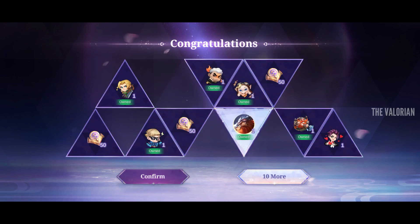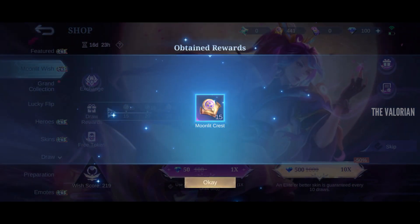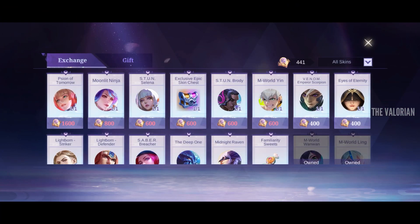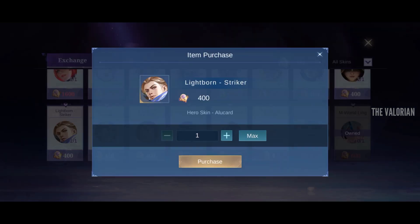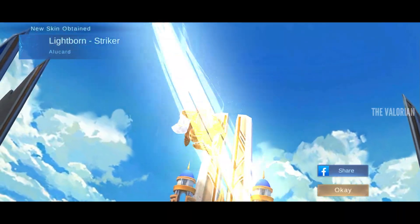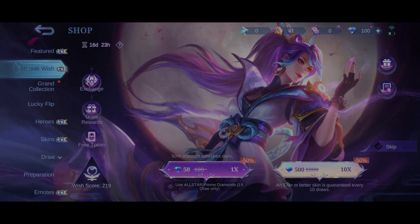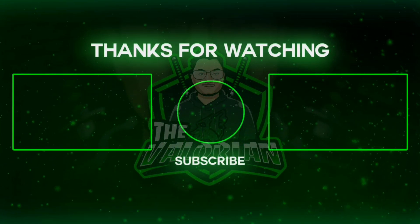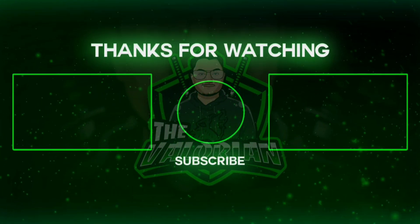After doing both draws, I would say go for 1x draw — 1x draw is better. I already got 400 Moonlight Crests, which means I can get an epic skin too. This event is great! That's all for the Moonlight Wish event — hope you guys enjoyed this video. Don't forget to hit the like button and subscribe to the Valorian. See you next time, bye!